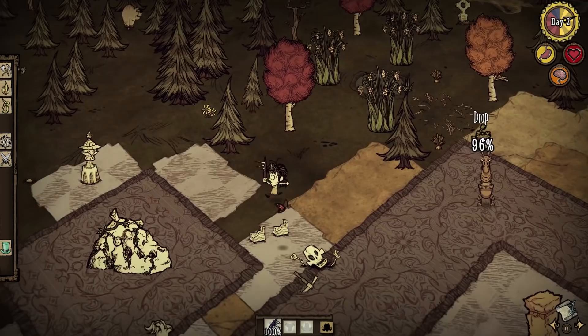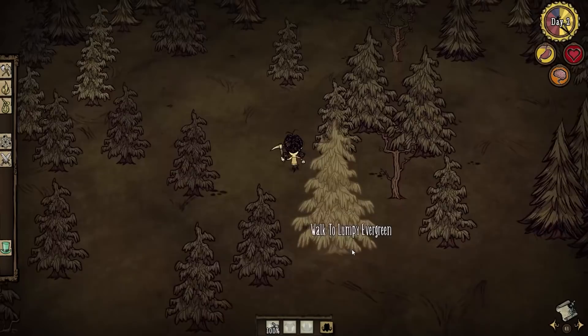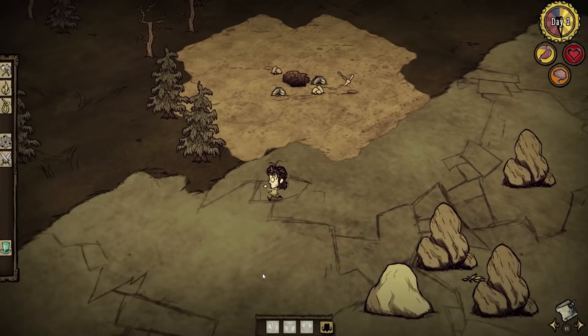Finally, on my second day I was lucky enough to come across the pickaxe setpiece. Since you can only hold one item in your hand slot, I had to temporarily drop my lighter and mine a nearby cave entrance with the pickaxe while I had the time.